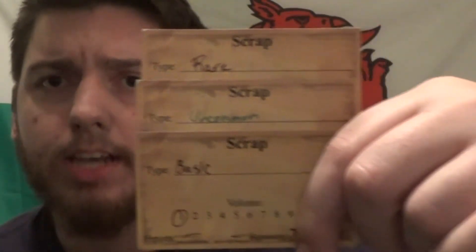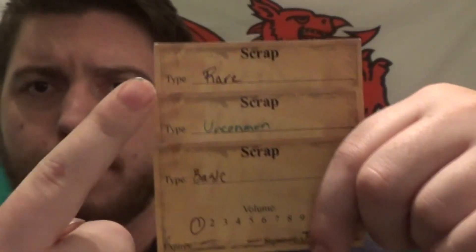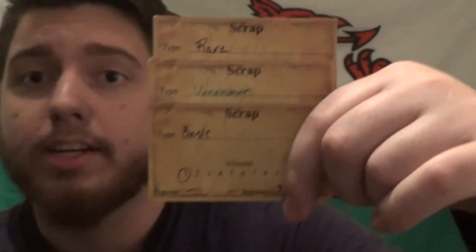I don't have any herb cards, so where it says scrap it would say herb. When you turn your cards into the logistics cabin after scrounging, you're going to be given cards like this that will either say herb or scrap depending on which kind you scrounged for. As you can see, they come in different types: basic, uncommon, and rare. I'm trying to cover up the player number written here, so no cheating.